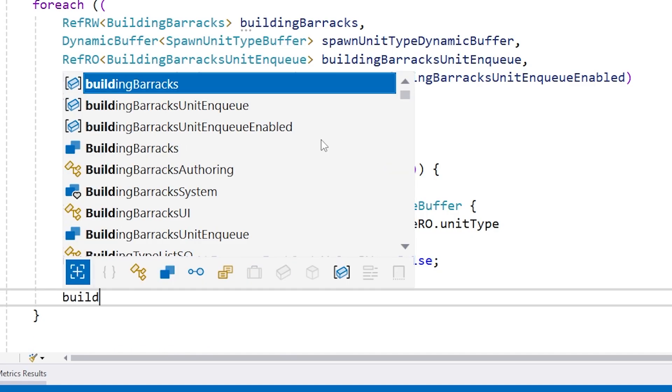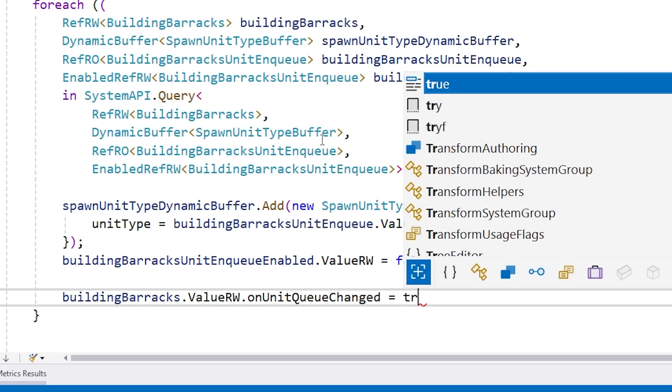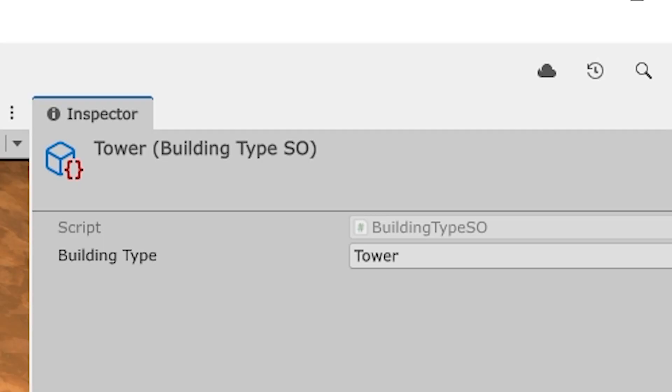Then for handling the barracks UI, we also need to learn how to be clever at mixing DOTS events and C# events. We need to learn how to set up scriptable objects and how exactly to best store the data for each type.